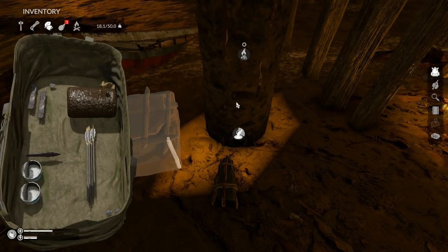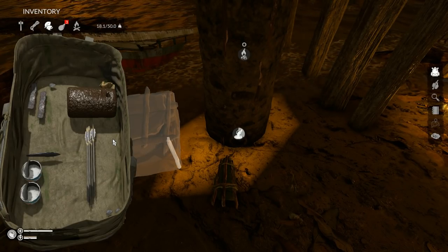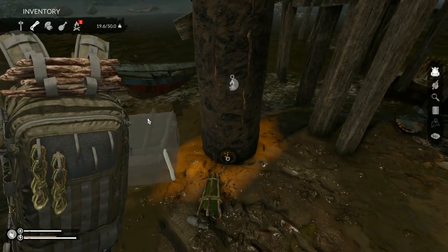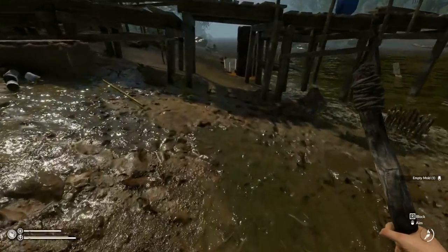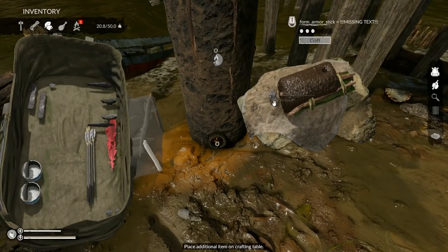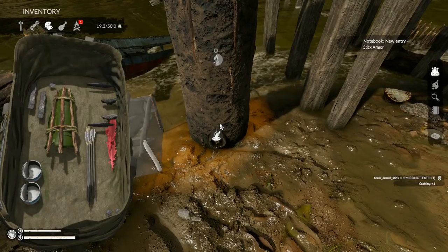I'm wondering — and you might want to test this — whether using the bone armor or the armadillo armor as your template makes a different type of metal piece. While waiting on the smelt, I'm going to take this mold, use one more piece of metal, and craft another armor piece. There we go — 'form armor stick' — shove it in the forge and let it bake.